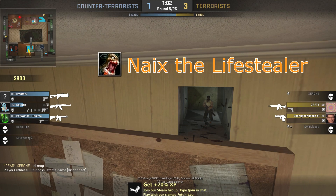Meet Nyx the Lifestealer. One of his abilities allows him to teleport to any player he kills, as long as he is crouching.